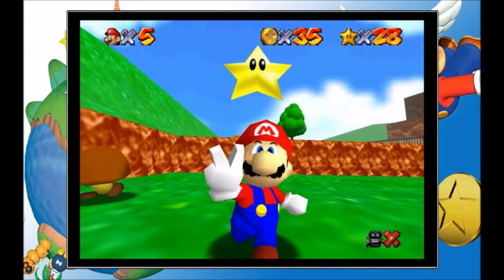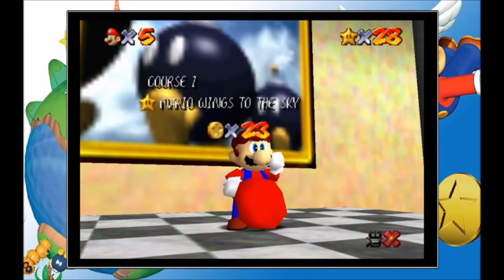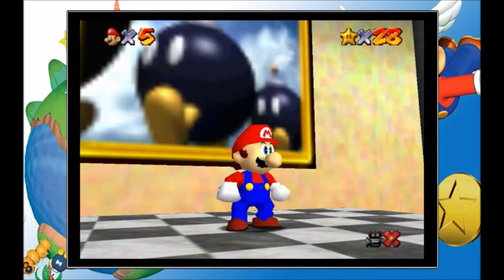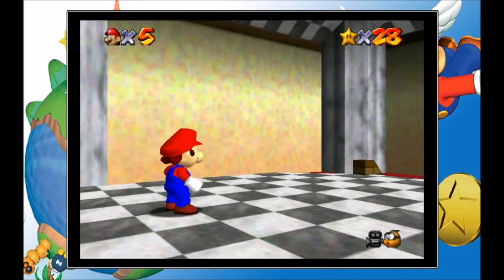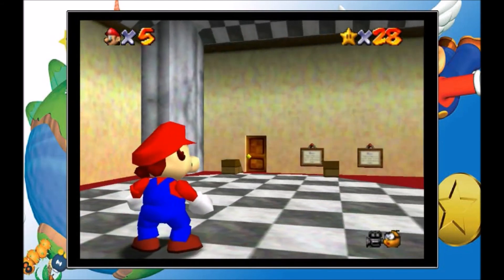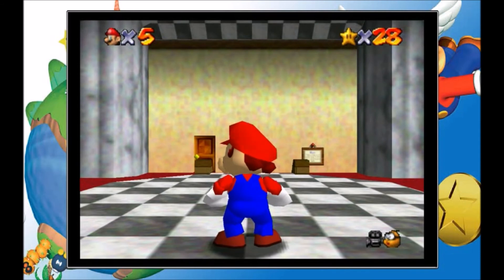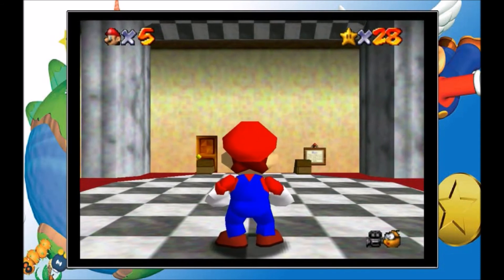But that is it for this episode of Super Mario 64. This episode we got most of the stars on Cool Cool Mountain and a few bonus stars as well. But next time we are going to finish up Cool Cool Mountain, finish up Bob-omb Battlefield, and then who knows, maybe fight Bowser. See you guys then. Bye!